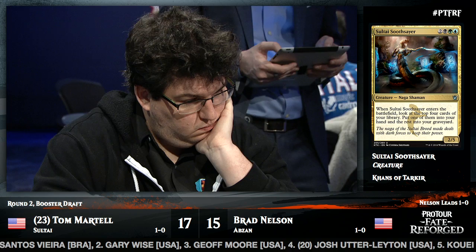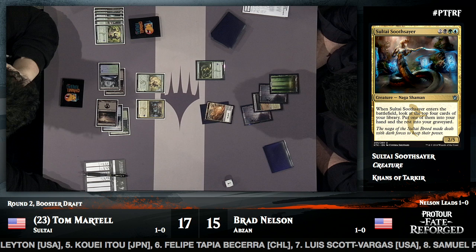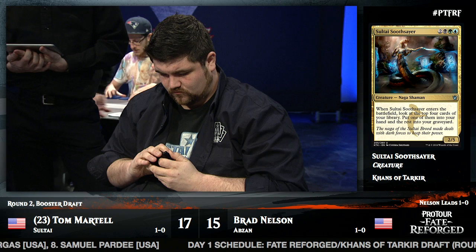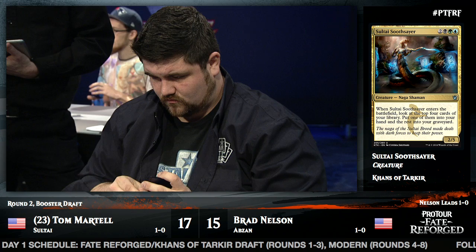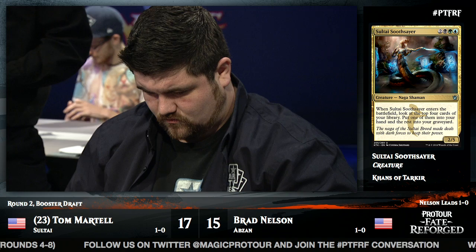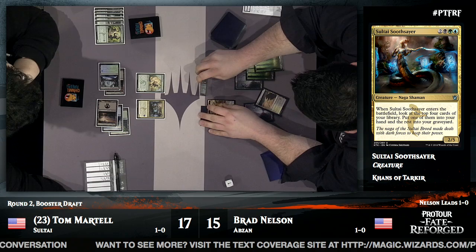Tom has the Hooting Mandrills. Brad Nelson kind of stood up — like, wow, that's got to be some card you took there. It's always scary when your opponent discards a one-mana 4/4; you have to think: what do they have that's so much better? This is shaping up to be a long game with both players having high-toughness creatures stalling the ground. Abzan can be very aggressive, but often it's just grindy — kill your guys, Rite of the Serpent that one, attrition you down, then have an Abzan Guide claw back into the game as the last creature standing.